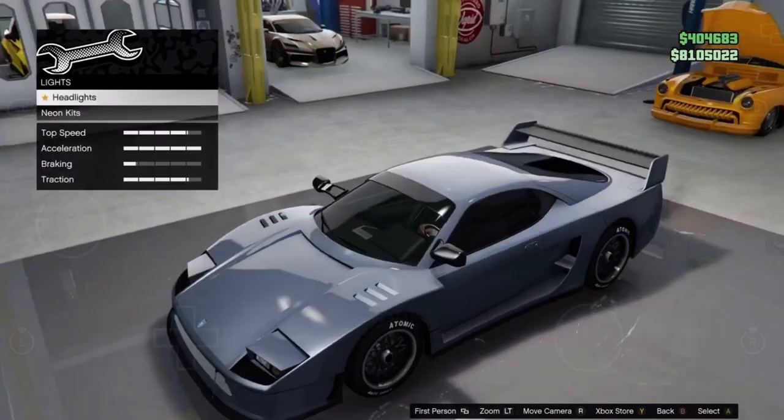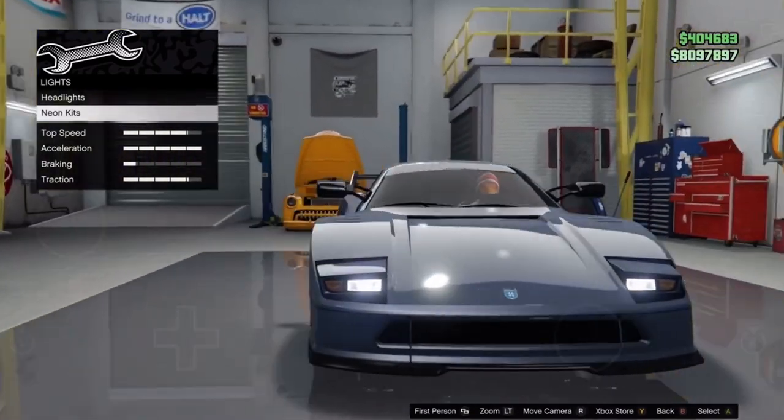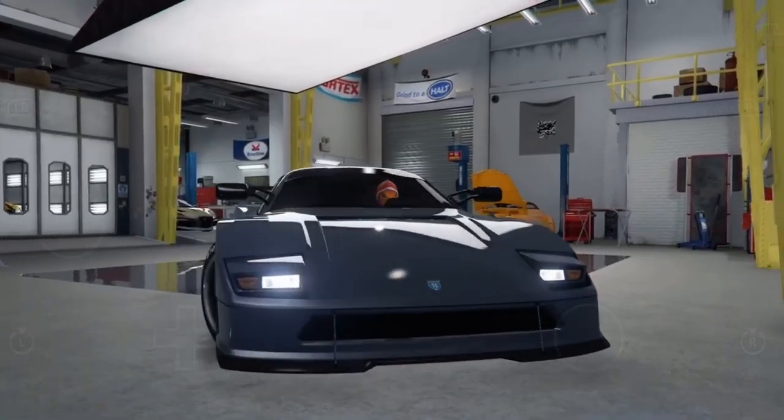Alright, just gonna get some xenon lights. Neon layout — I don't know what color we would even do for that, so we're gonna leave that out. There's no livery on this car, which is kind of sad, but it needs what it is.